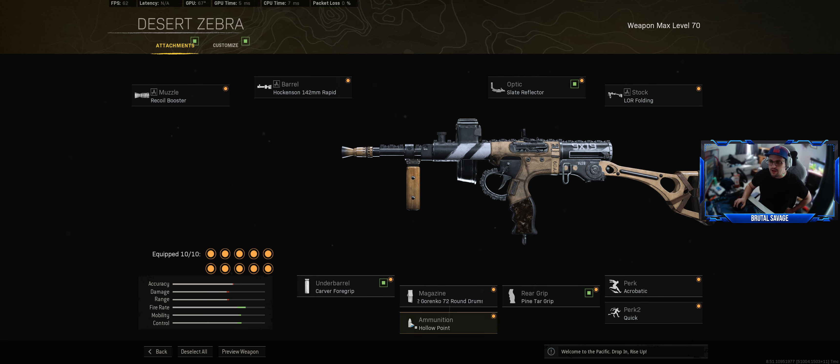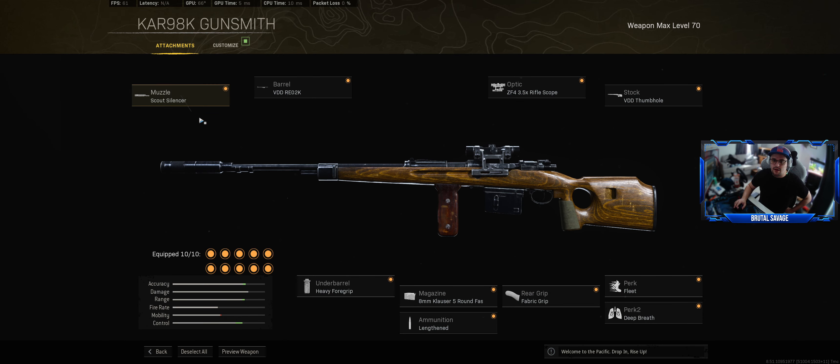So I'll show you the class. This is my Owen build: Recall Booster Rapid, Slate Reflector, Folded Stock, Carver Foregrip, 7.62 72-round drum, Hollow Point, Pine Tar Grip, Acrobat and Quick.